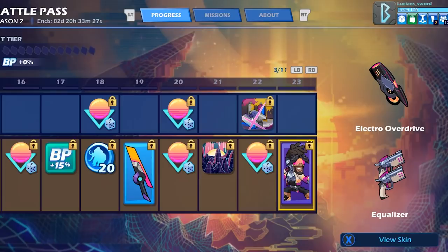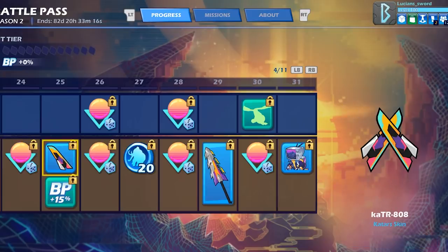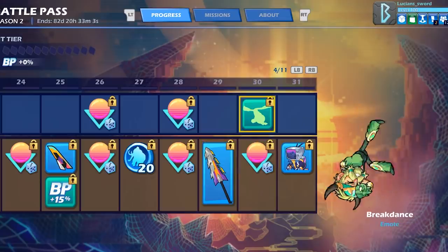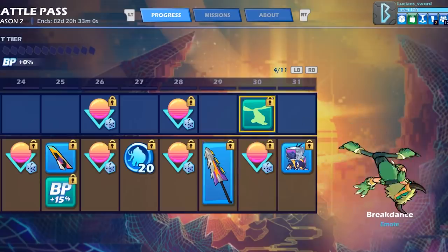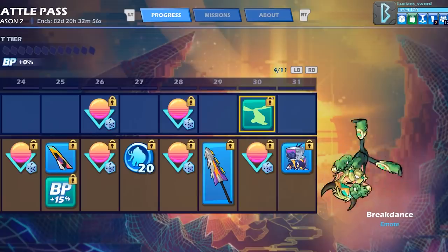That's our first Synthwave legend skin to unlock after Val — and I really like that cannon, it looks so cool. At tier 25 we get the Cat TR-808 skin, more Mammoth Coins, and the Synthetic Charge Rocket Lance skin at tier 29.